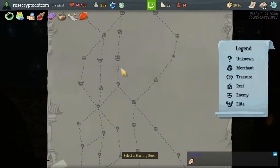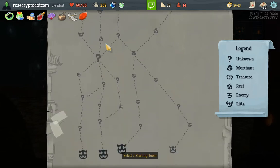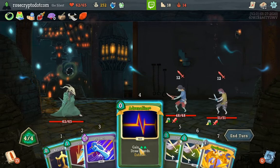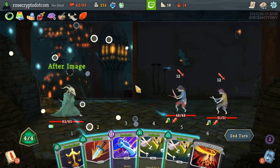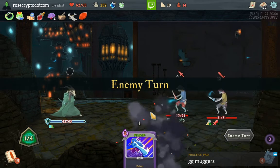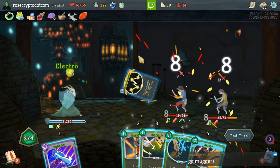One, two — and then that's it, or one, two, three, four — that's gotta be the most. Let's select Electrodynamics — genuinely useful amount of damage. Probably just Dash and take some damage.